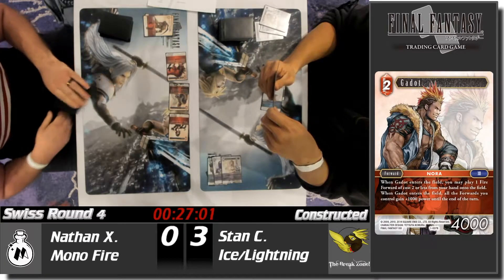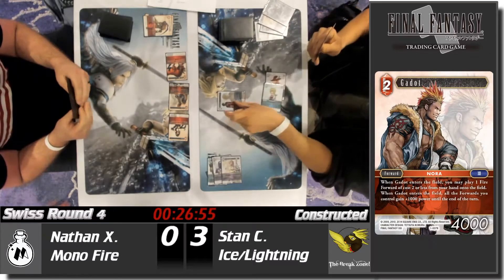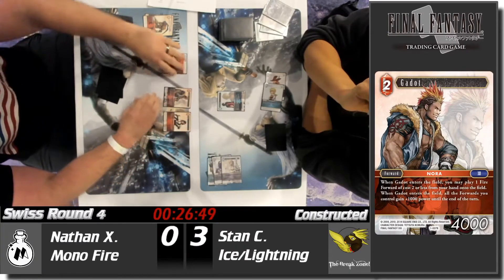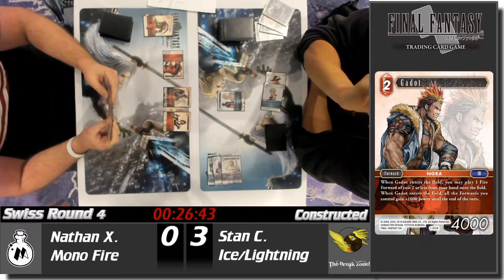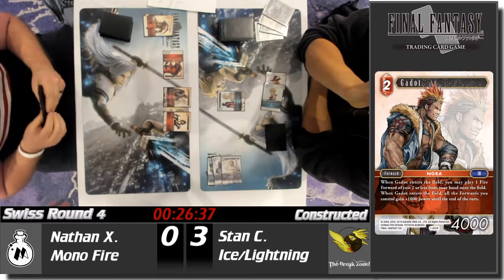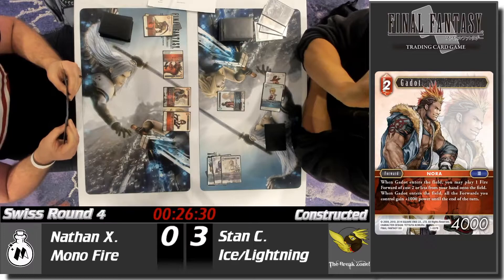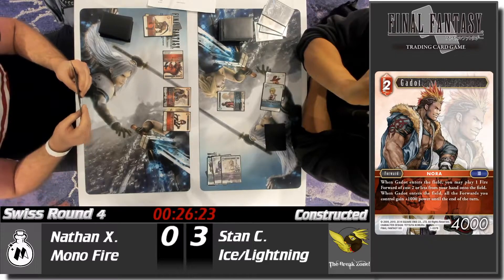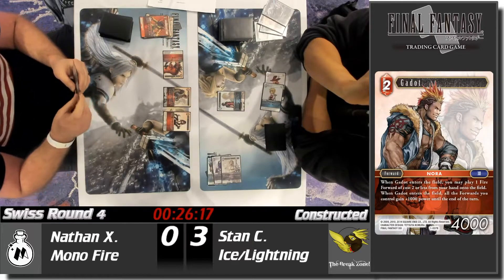Nathan's board isn't particularly strong — most are 4k or 5k at two CP. The Genesis comes in and freezes the Red X, so Stan can at least block with that and save off some of the bleeding. The Genesis can block everything else — he could actually trade too. All of Nathan's cards were dulled from attacking anyway, so Stan doesn't have a lot of answers here and really needs to dig in.